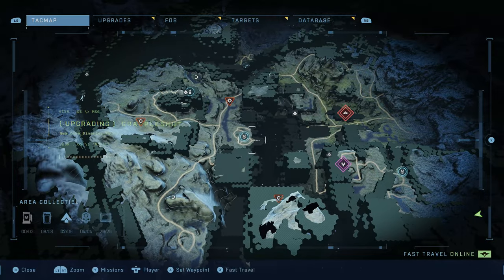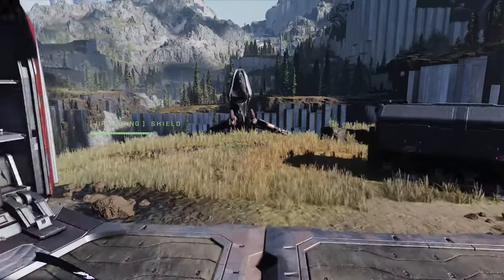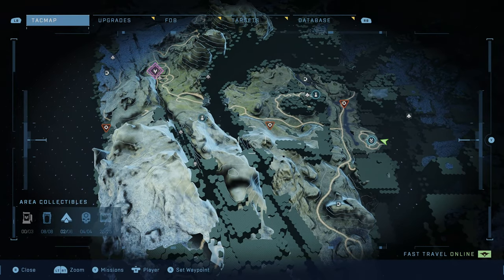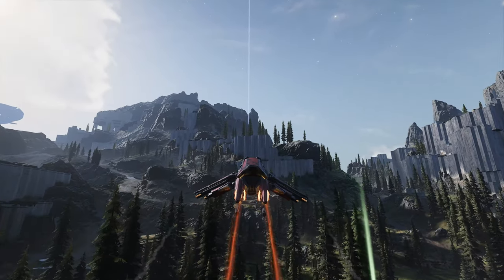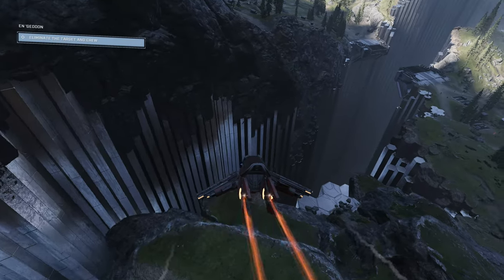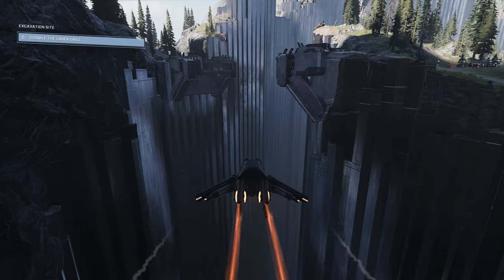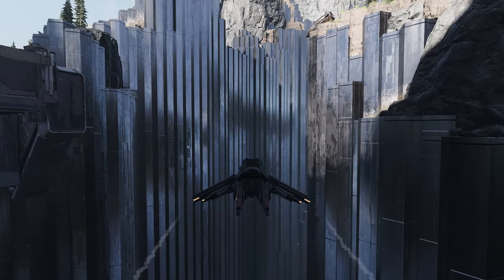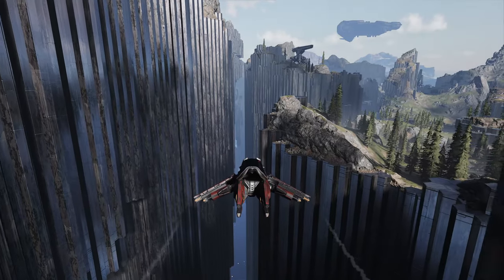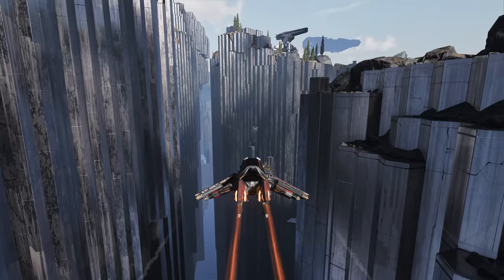Fast travel to FOB Hotel and grab a fresh Banshee — when you spawn in your back will be to the Banshees, so turn around and head to the gap in the map where they're parked. Then fly up and over to the highest point of this island where we originally jumped across the chasm. Once at the gap, turn down and to the right to enter the trench. Flying in the trench keeps you hidden from enemies on either side who can't see you when you're flying below the rim.